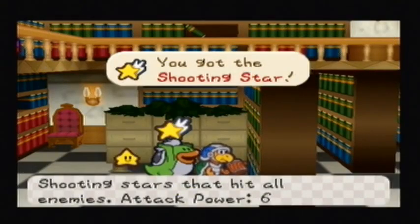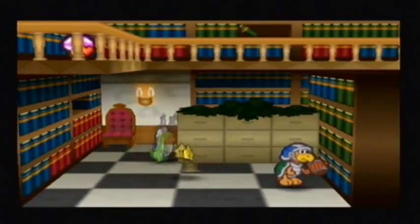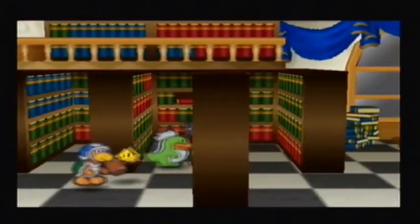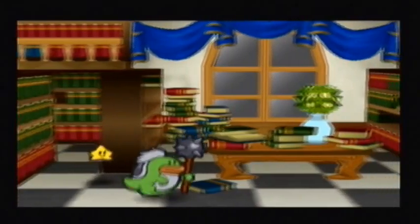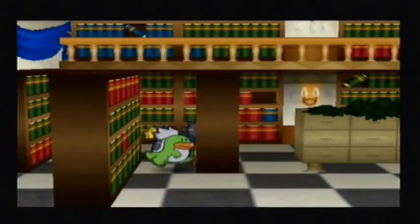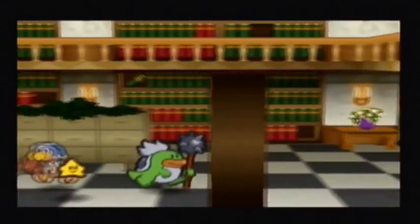"What? What are you looking at? I'm not looking for the book you think I'm looking for. I swear, no fooling. I'm trying to study something. Here, take this and go away." And it'll give us a shooting star. That's a nice little hidden item right there.